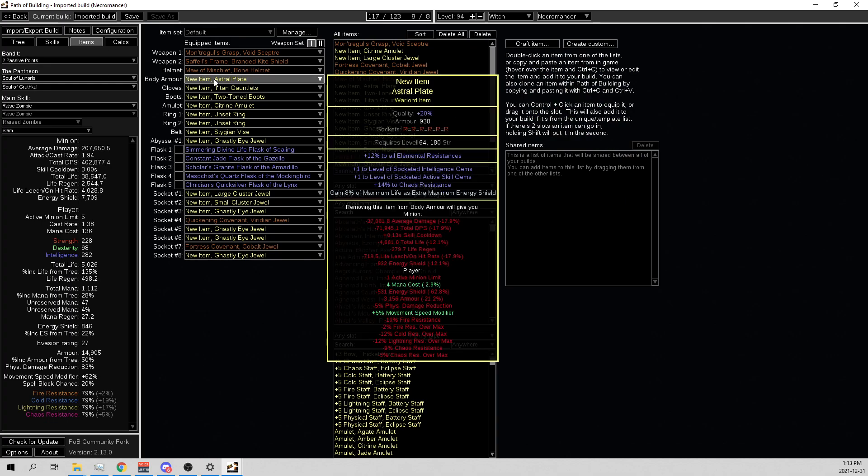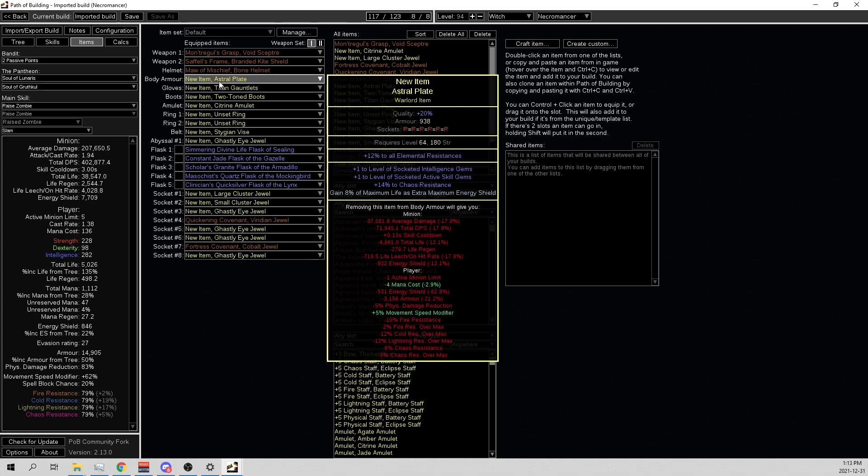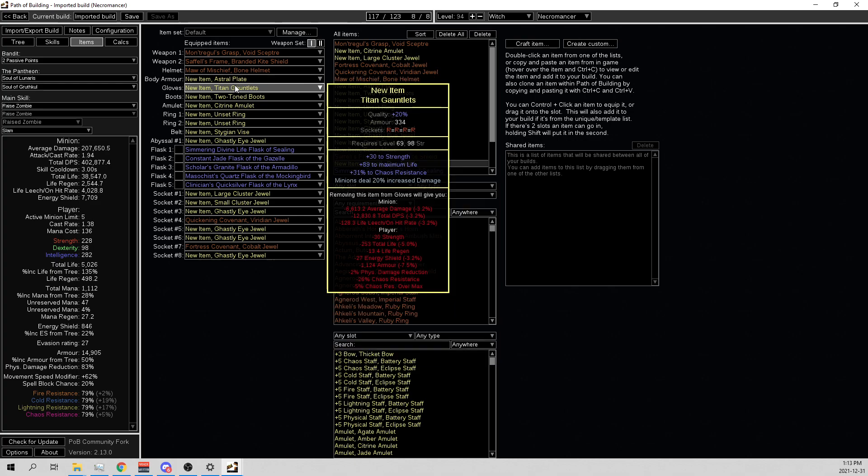Now going through the gear: I went for a plus-two Astral Plate. I have a video on how to get the plus two, but basically it's just a four-socket resonator using Dense, Pristine, Faceted, and Shuddering fossils. It's about five tries to get a plus two - maybe two tries - it's so easy to get the plus one. You can even use a three-socket resonator for the plus one with Dense, Pristine, Metallic. Then I did just a Life, Chaos Res glove with Strength, and crafted Minion Damage as a Prefix.